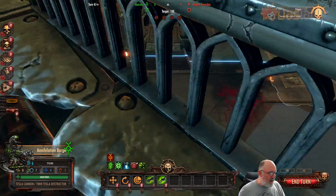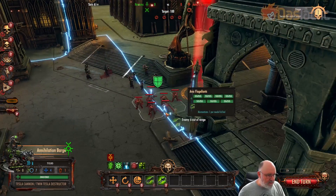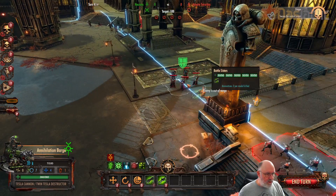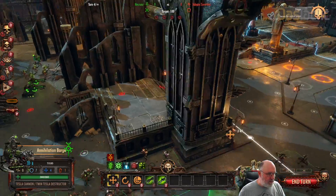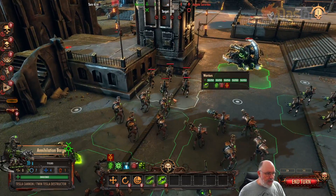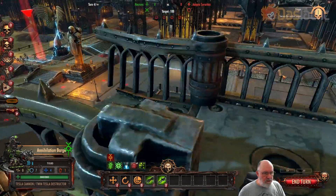This is the final battle against the Sisters of Battle. They're weaker than us at this stage — we've been able to destroy them to a large extent. They're coming in from the outside edge: battle sisters through one side, Arco-Flagellants through another, and we've got our Necron forces coming through into the main area.